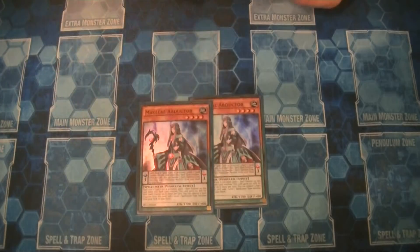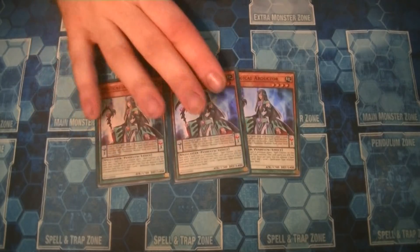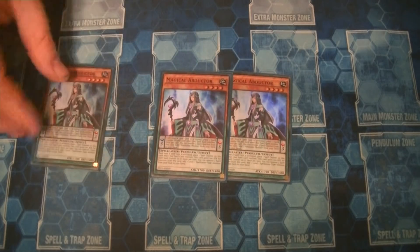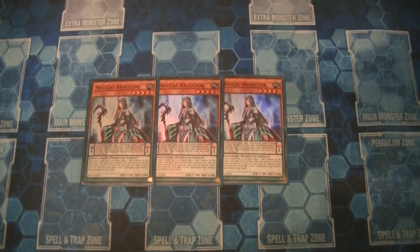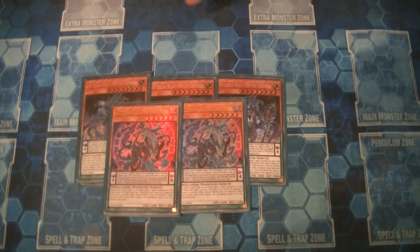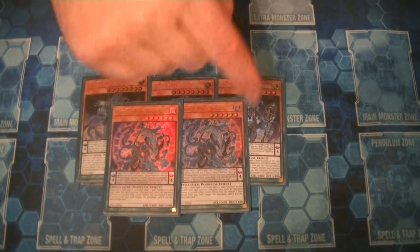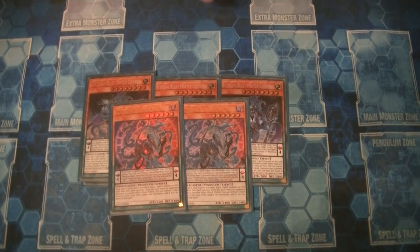First things first: triple Magical Abductor. I felt you couldn't cut this down in a 60-card deck because you need all the extenders and searches you can get. Abductor is a really good extender because you can get any card you want if you happen to have one or two spells in your hand. It also helps that it gets spell counters — if you have the Jackal King on board with the Mythical Beast engine, you can use the Abductor counters for its negation or banishing effect.